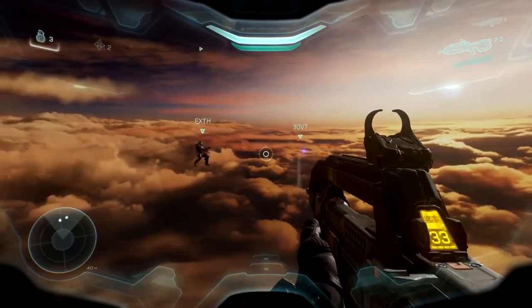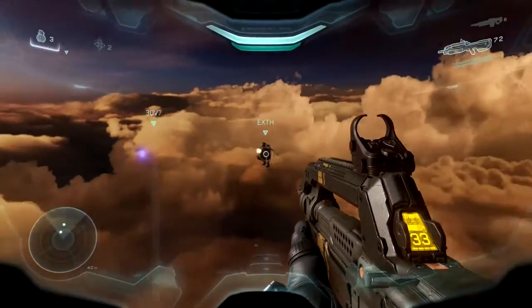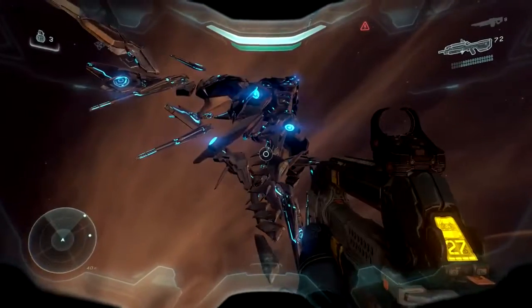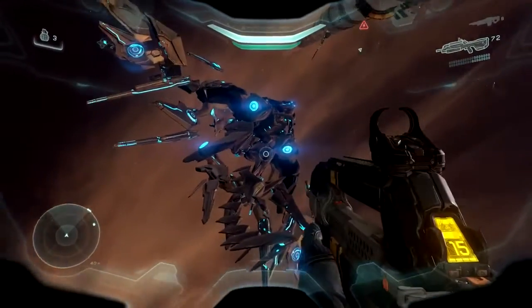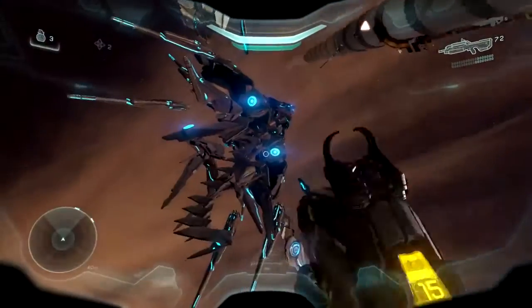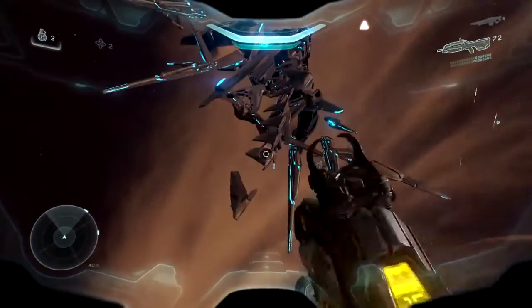This glitch is really fun to explore because it looks like you're flying in the sky, and you can go and explore underneath the Guardian, underneath the map, and you can fall all the way under. It's also worth noting it works best to move about if you boost whilst looking up, or else you can fall under when you don't want to.